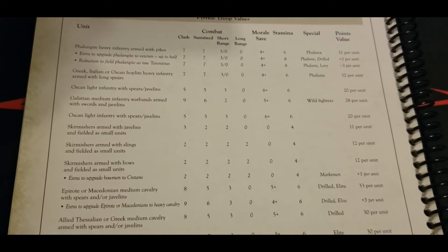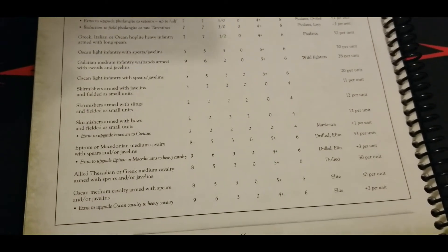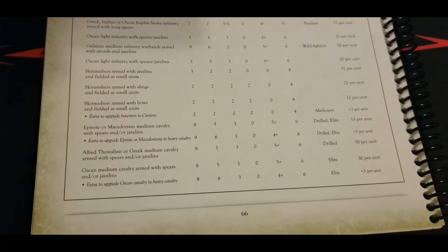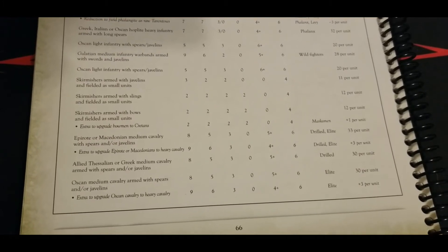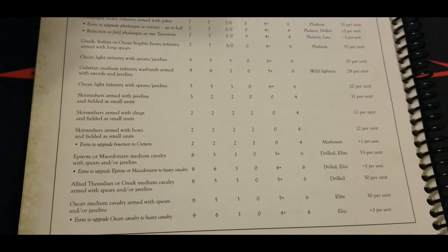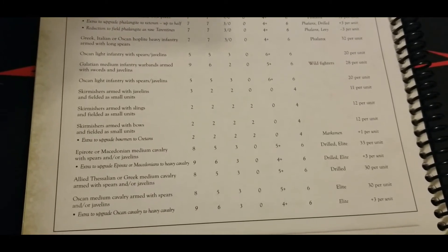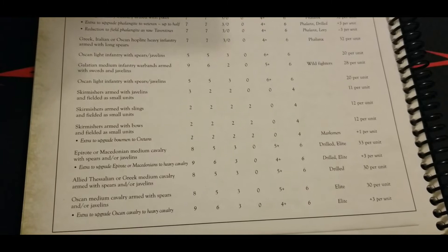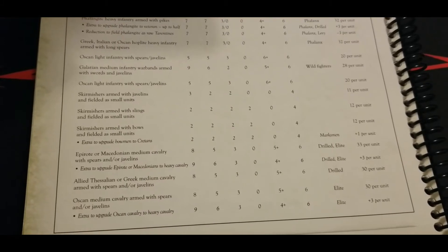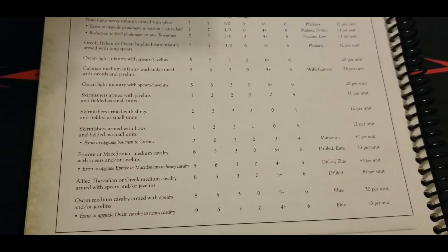The cavalry component is very solid and definitely worth keeping in mind — you're doing yourself a disservice going all infantry. We have Epirote or Macedonian medium cavalry with spears or javelins: for 33 points they come standard with drilled and elite, already a cut above most medium cavalry. For three extra points we can make them heavy, upping the damage profile and improving the morale save to a four-up.